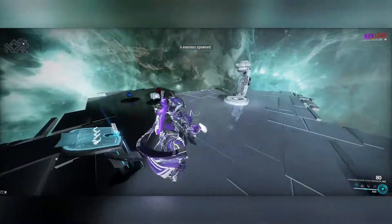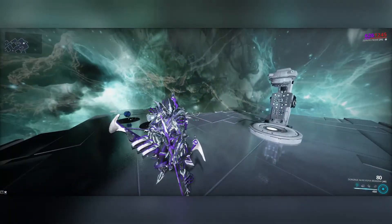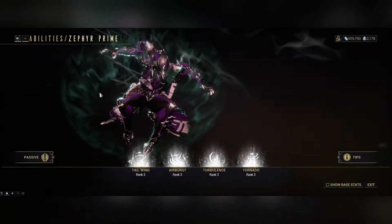We'll get some enemies here and go over the abilities. I have an explosive weapon — the Kuva Brahma — and we'll see why in a second. Let's go over Zephyr's abilities and look at the build.